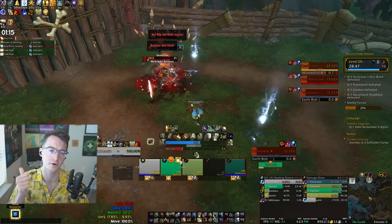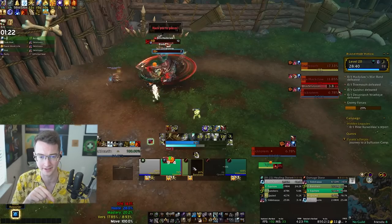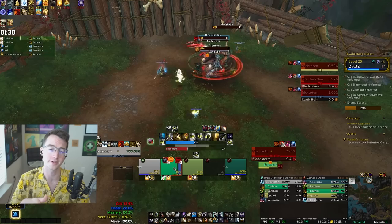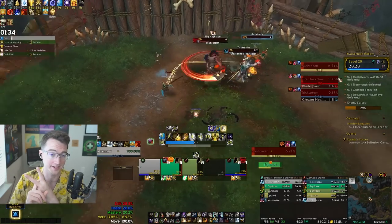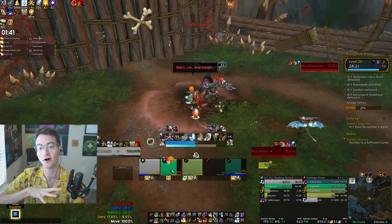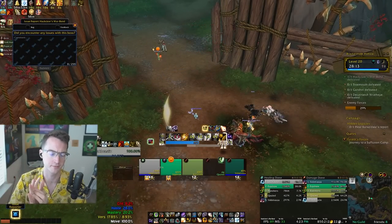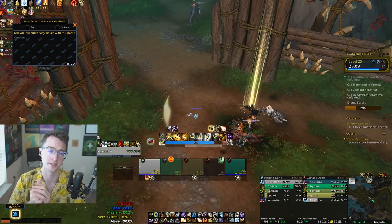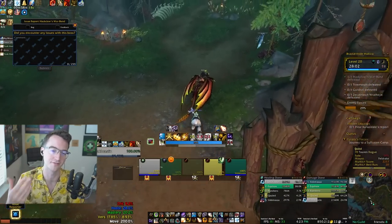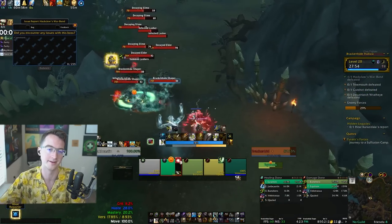Trick Totem, about 40 seconds into the fight, is going to spawn a Totem which will Hex the Healer, and then Gash Tooth is going to blind the tank. At the same time, Hack Claw is going to target somebody for about 10 seconds and then charge into them. Your party needs to kill the Totem, the Healer then dispels the tank, and the tank soaks the charge from Hack Claw. After that, focus down Trick Totem. The bosses enrage at around 10%, and then you'll kill off the rest. Get through that totem-dispel-charge sequence and it should go down without an issue.